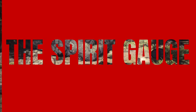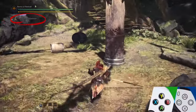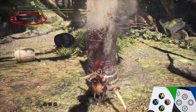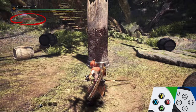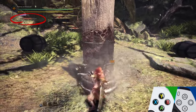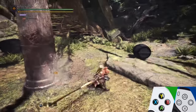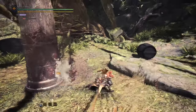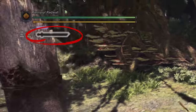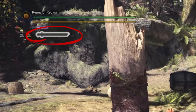Before we talk about the specific moves, we need to talk about the spirit gauge. Basic attacks mapped to your Y and B buttons fill this gauge. The spirit blade attacks mapped to your right trigger spend this gauge. The final attack of the spirit blade combo is called Spirit Round Slash. If this attack connects with a monster, your spirit gauge levels up and turns white. You gain a damage boost until this color drains from the gauge.